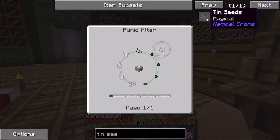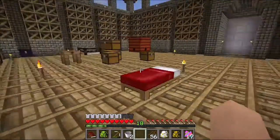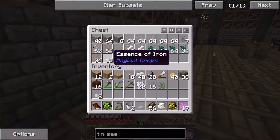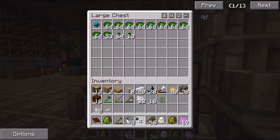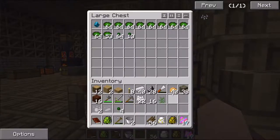Let me see the other recipe here. I need some essence seeds — essence of iron. I need the two that I already have of the essence of tin, and my iron. I need four of these guys — one, two, three, four. And an essence seed.